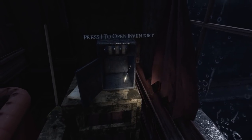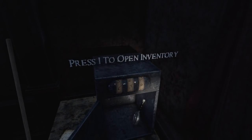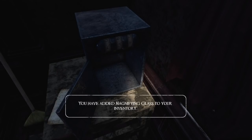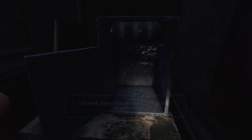Oh, there you go — perfect! So what have we got? An old magnifying glass found in the maid's room. This might be of some use. This is the first item we can actually take. So there you go.